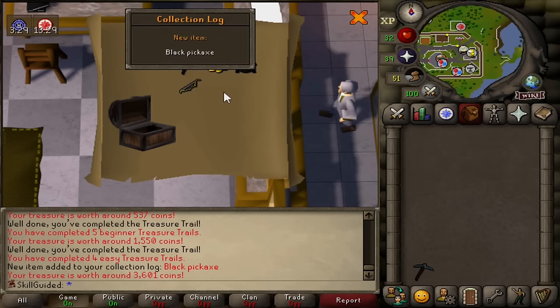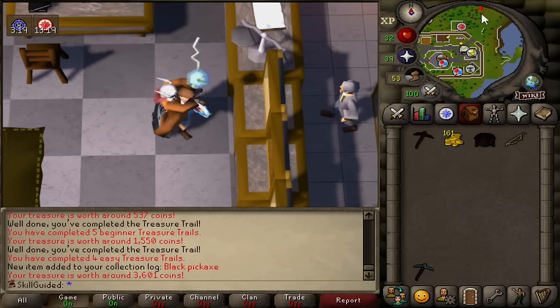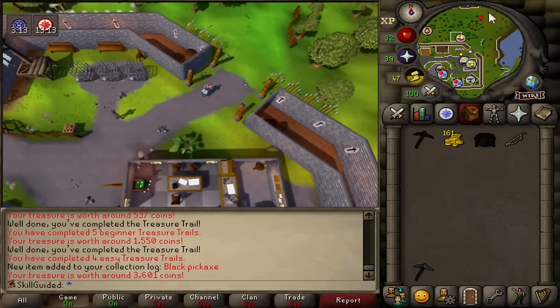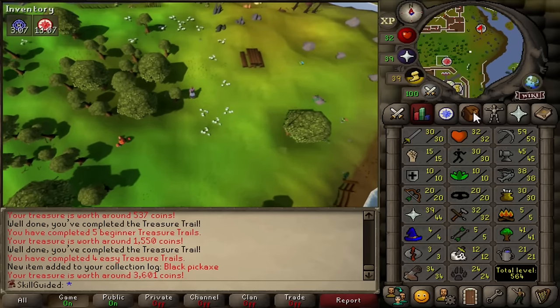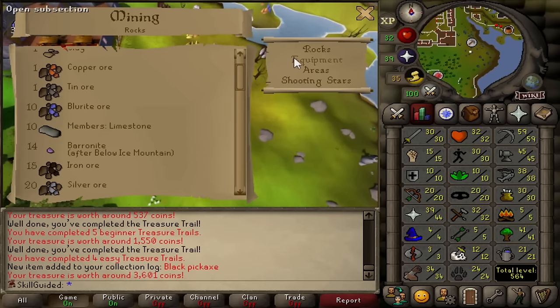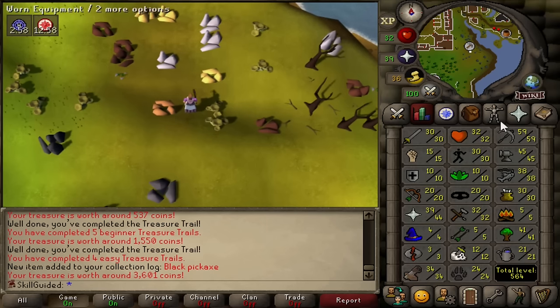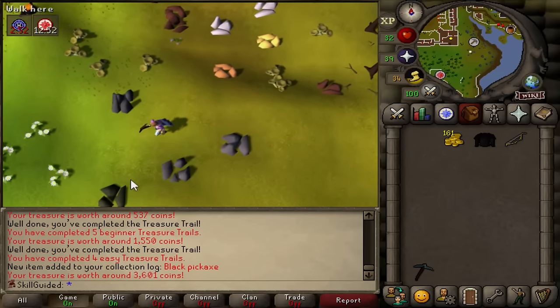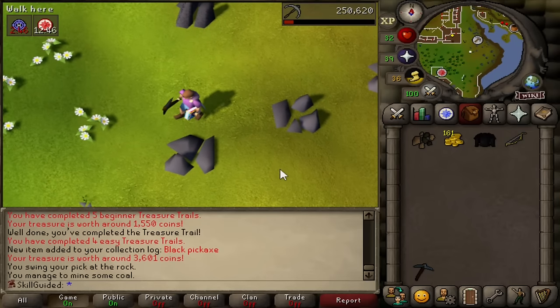It's the black pickaxe! No way! I'm sprinting straight up to use this. Do you remember back in the early parts of the series where I said we're trapped - we can't progress our mining because we needed to get to level 11, and that's a black pickaxe? Now we have the black pickaxe. It only took until 59 Mining to actually get it. Let's mine our solitary coal rock here, start our coal journey with our new black pickaxe. Tick that unlock off.